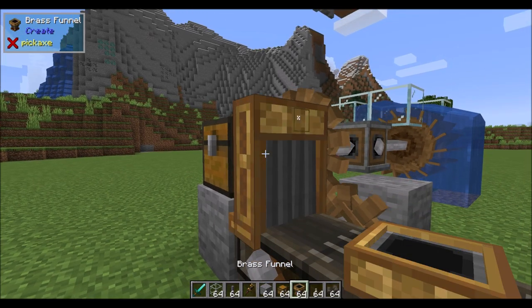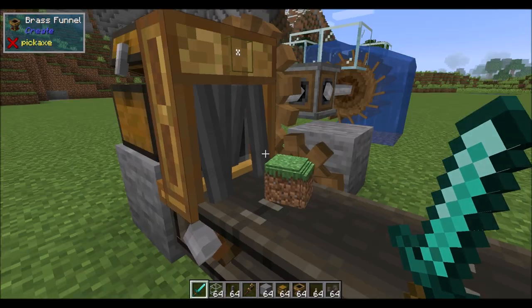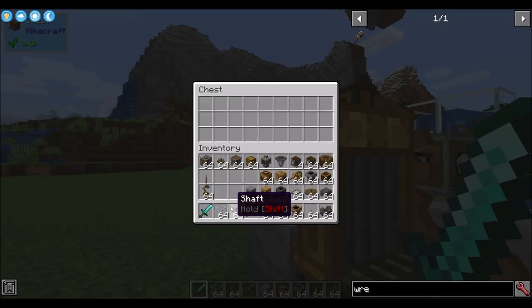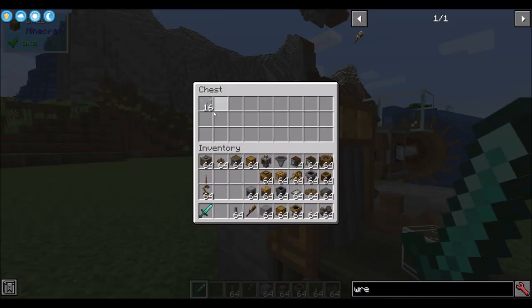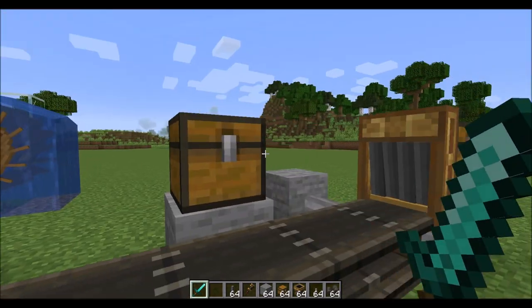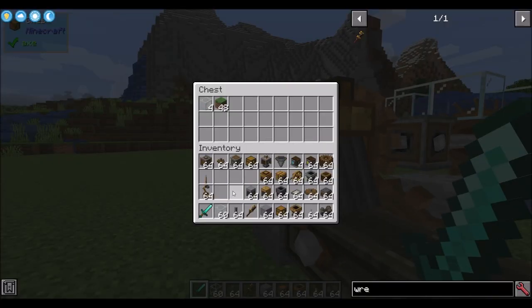The brass funnel pulled out a whole stack at once. You can scroll to specify exactly how many items get extracted at a time — use your scroll wheel to set it. Set it to six and it extracts six items at a time; set it to 16 and you get 16 items at a time being extracted.